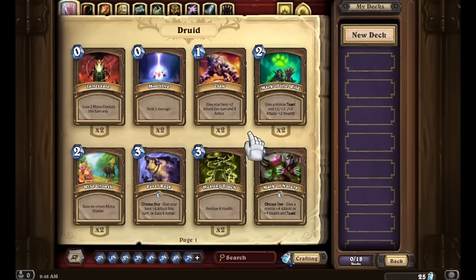As a clarification: if you already purchased the adventures with either gold or real money, you can disenchant those cards, but you can't actually create them from nothing if you don't have them.